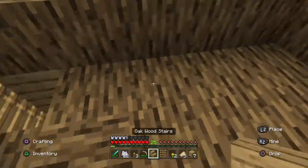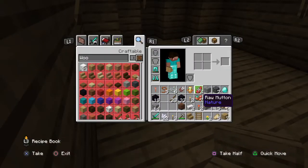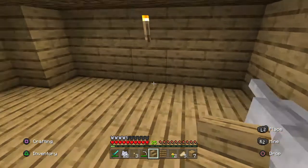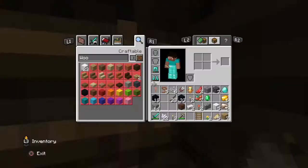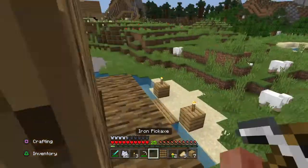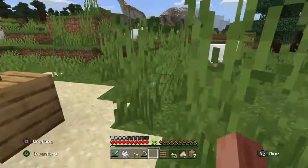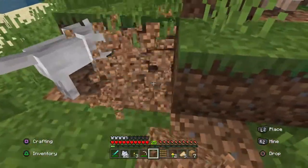I just have one oak steer left. Boom, there we go. Wonderful. Oh, I need some dirt too. Do I have dirt on me? Imagine not having dirt on you in Minecraft — that could not be me. I'm just going to get extra dirt right now, because I have so much dirt on me I need extra dirt.